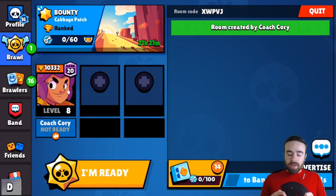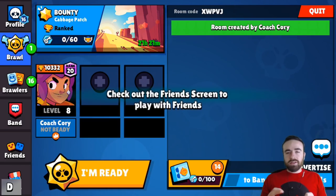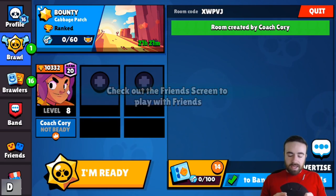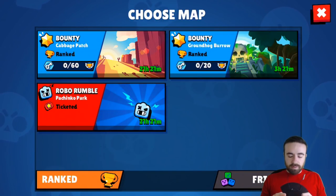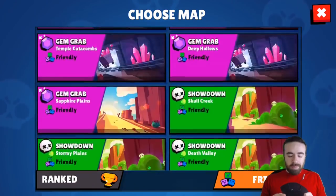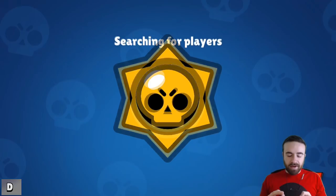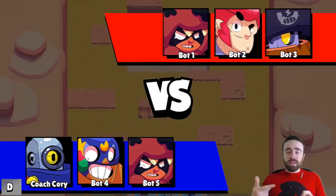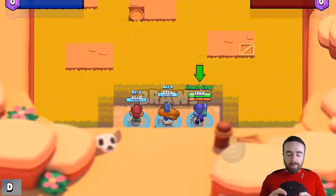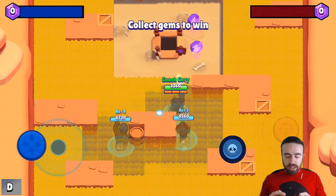One cool feature: you can now advertise to your friends list instead of just advertising to your band. You just click that button. Now let's go over the new map — it's called Sapphire Plains, basically Snake Prairie. The new battle start animation looks really nice, and I like the kill feed as well.